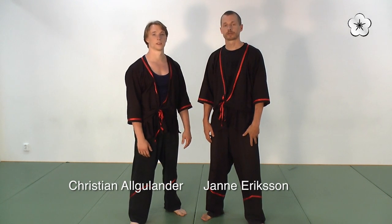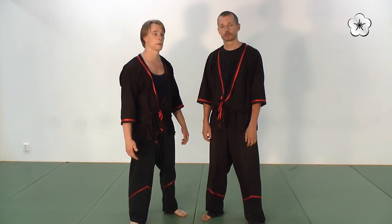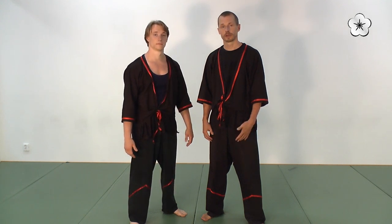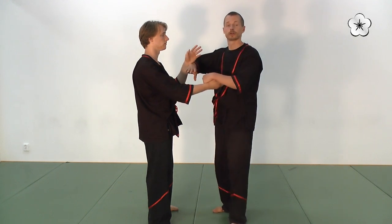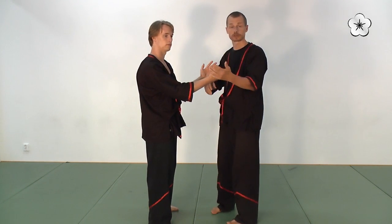Hi guys, I'm Jan Eriksson here from Kampforsweden. Today we're going to talk about and show you the fourth section from the WGT system. It's very similar to the first — in the first section you're going in that direction, in the fourth you go in the other direction, so you get both arms going the other way. That's what it's all about. Enjoy!